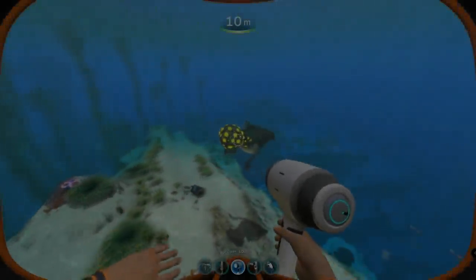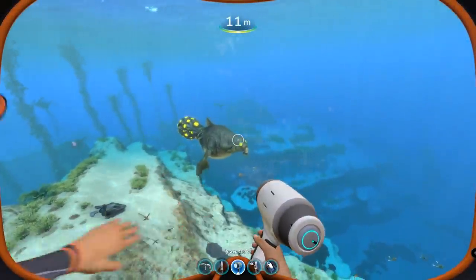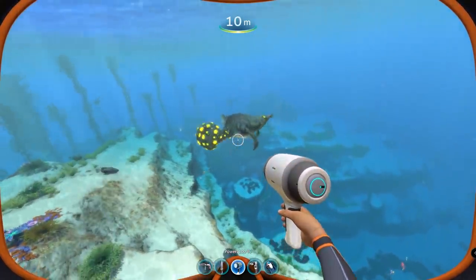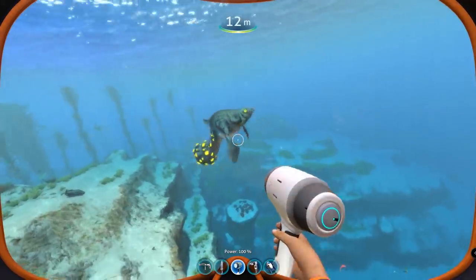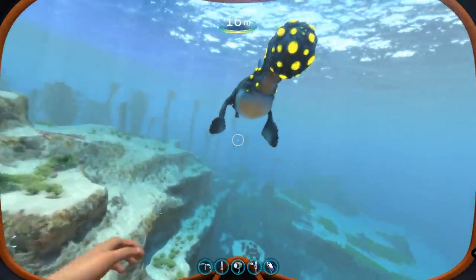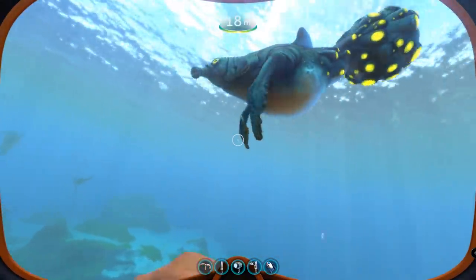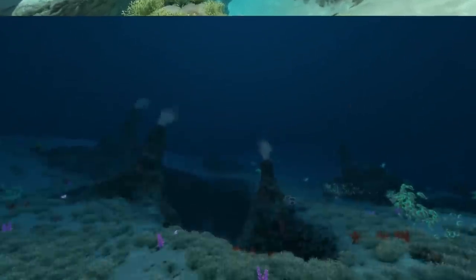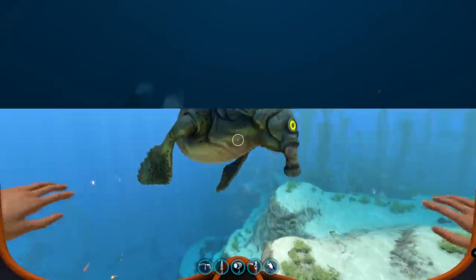Now first of all, the gasopod is a very common creature at the start of the game, so chances are it was one of the first animals you've encountered after diving into the water from your sea pod. In general, it is a somewhat large, about medium-sized, defensive herbivore that inhabits the Crash Zone Mesas, the Safe Shallows, and the Dunes. Recognizing them comes very easy, as they have a very distinct appearance.